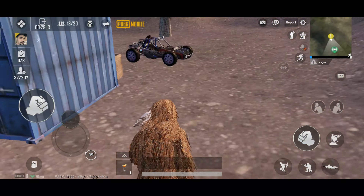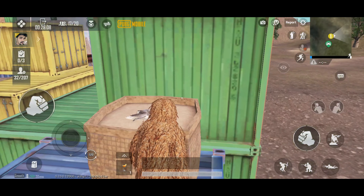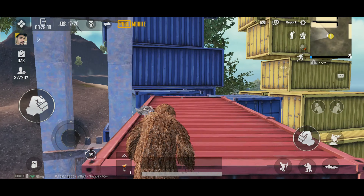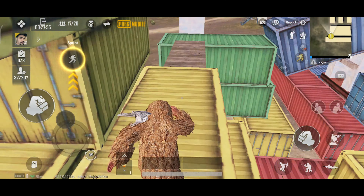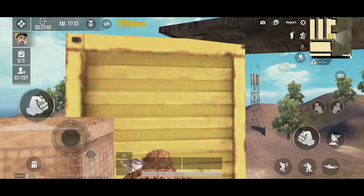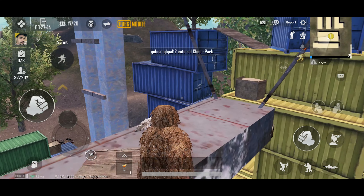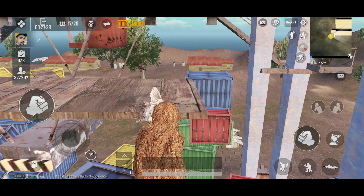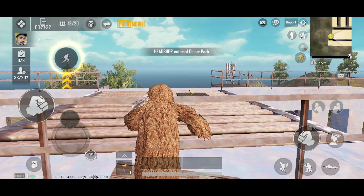Let's see our second ghillie suit. Now we're going to put the third ghillie suit. Let's take the air to the top. If you look at this, there are some options here — we have to put the ghillie suit. Our final ghillie suit will be done here. We have a full ghillie suit. Let's find out the ghillie suit from the top — I'll set it up.